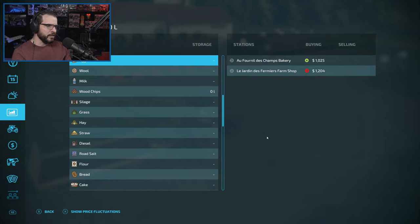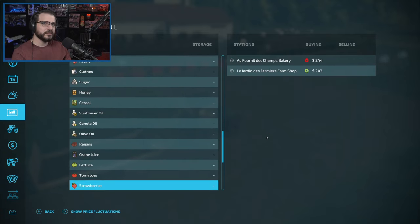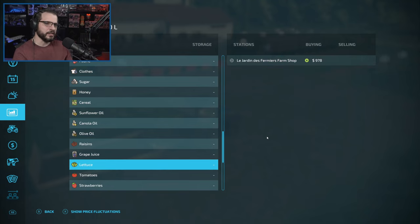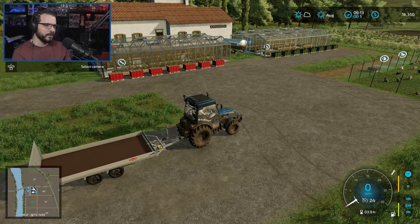Speaking of prices — eggs, actually above average, so maybe not terrible. Lettuce is almost average. Tomatoes is going back up apparently, but still below average. So I've got some time to wait.